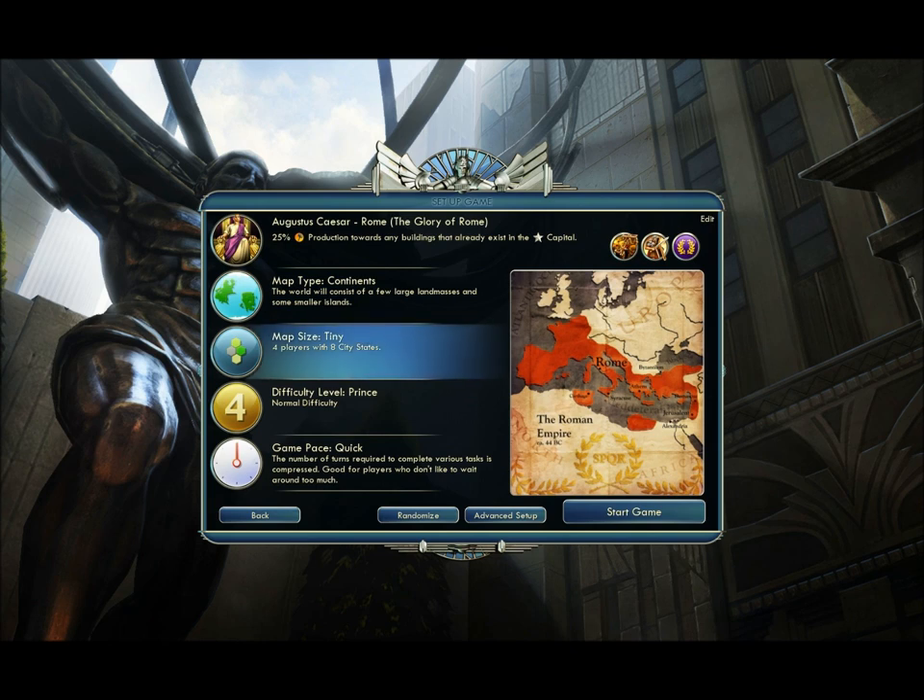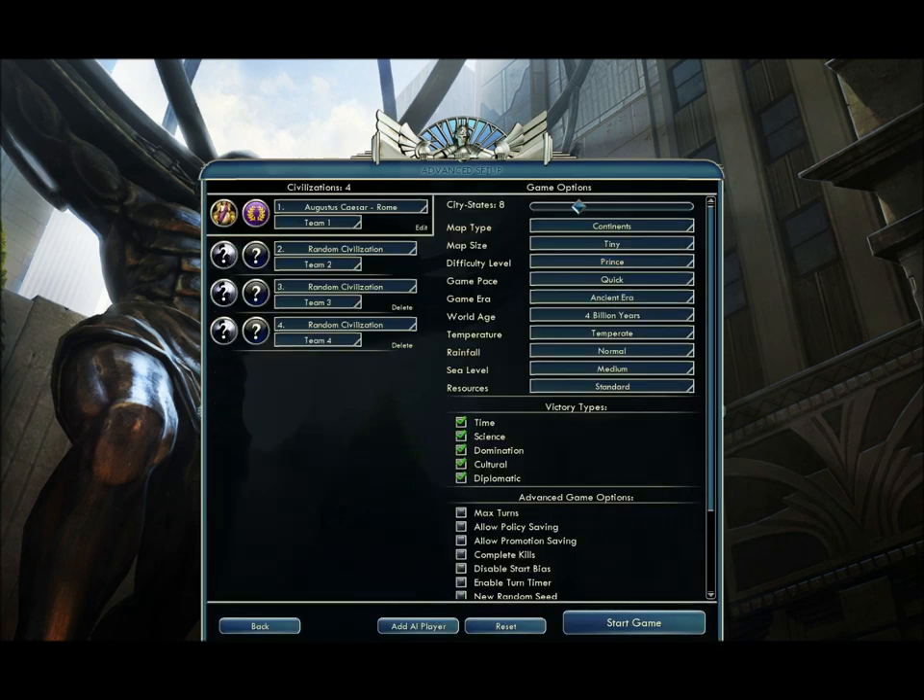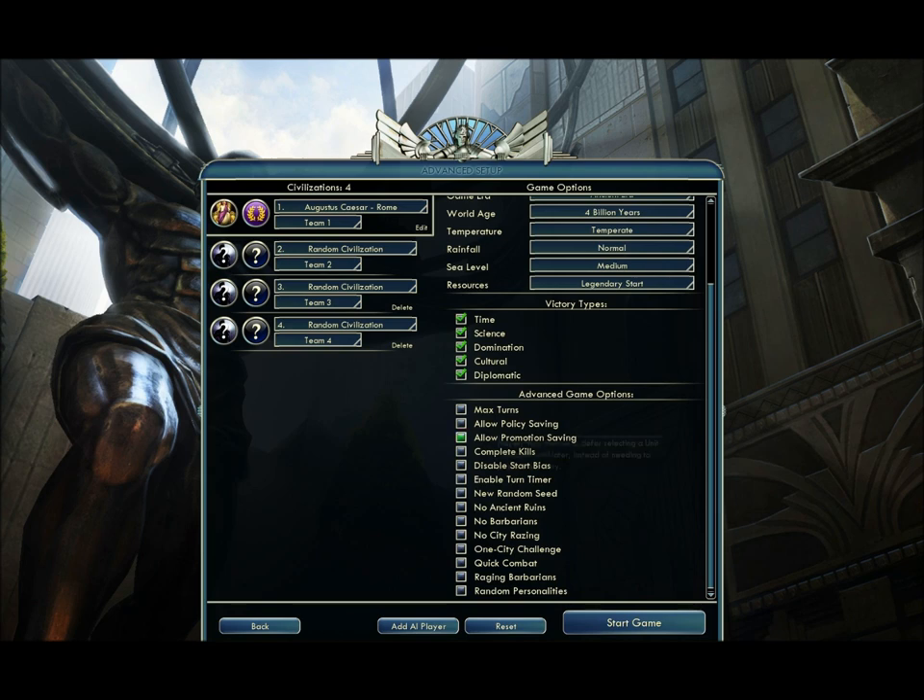So what you really want to do — I'm going to show you all the settings real quick — it's just going to be me, three other people, eight other city-states, kind of the standard. Map size tiny, normal difficulty, quick pace, and just to make it even quicker, a legendary start. This should be pretty interesting. Alright, start game.